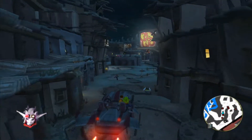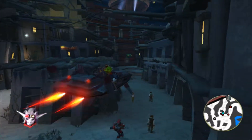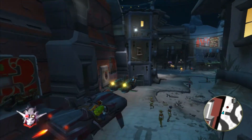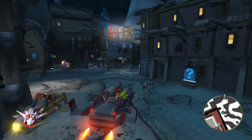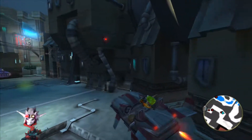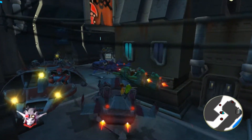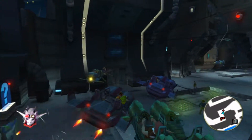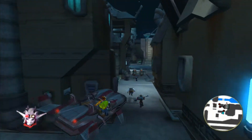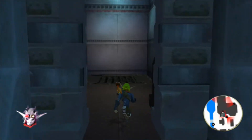This bit of area can be kind of confusing to navigate through. It has some bits where the camera isn't very helpful, essentially. It's going to be kind of stupid and not very helpful, and it might blind you. So you've got to be careful with this one because the platforming here is just going to be dumb. Also, sometimes you can actually tap a Crimson Guard's vehicle and it won't alert them — I don't get why, but they'll allow it for some reason.